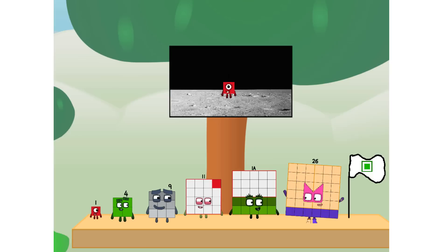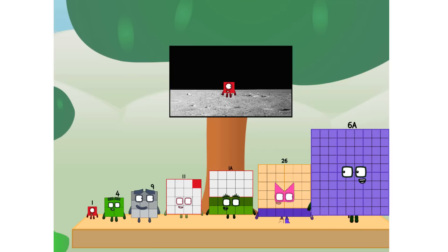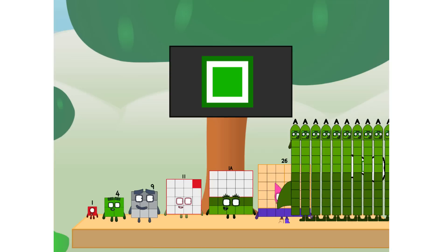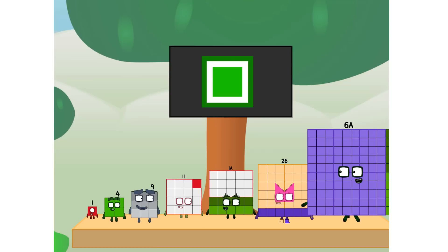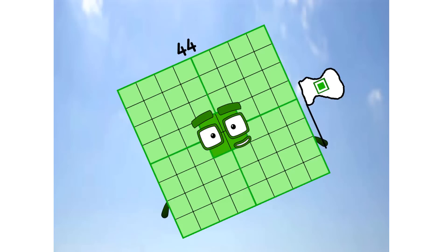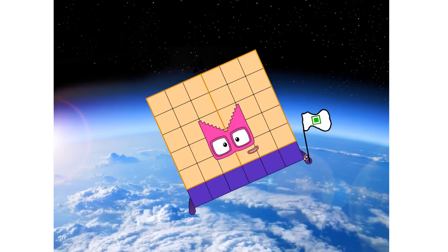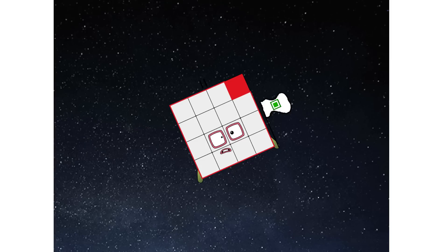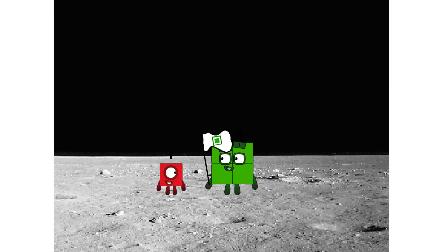The only thing left now is to plant the square club flag. Number land, we have a problem. I forgot the flag. Don't worry, little one. I'll take care of this. Six to fab. And I promise, no rockets — square power only. Achoo! Achoo! Achoo! Hello, looking for this?